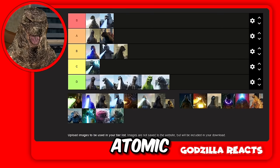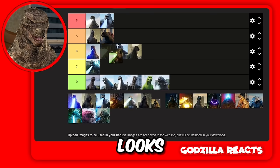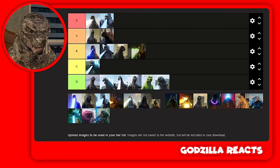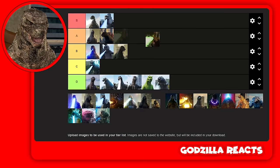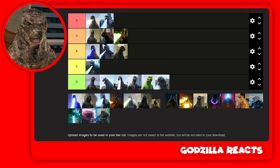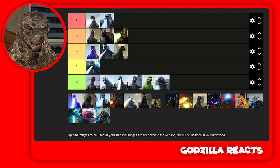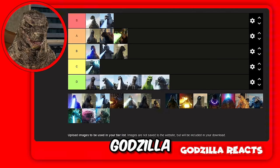I like Zilla Jr's atomic beam way more than normal Zilla's. Zilla Jr's is greenish and looks really cool. I'll put Zilla Jr in A and Zilla in B, because his atomic beam is unique — it's green. No Godzilla has a green atomic beam. Then we got Heisei Godzilla.